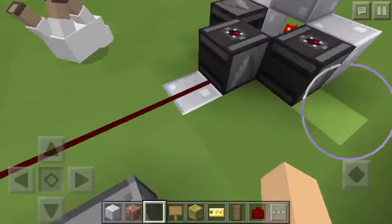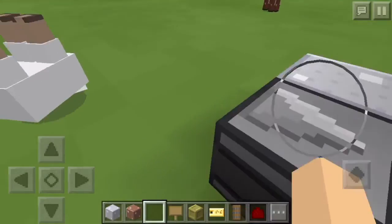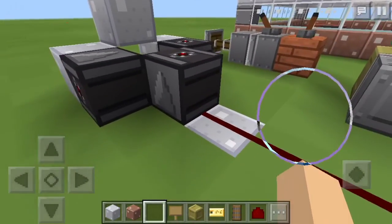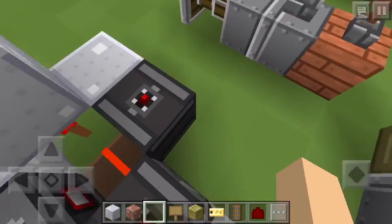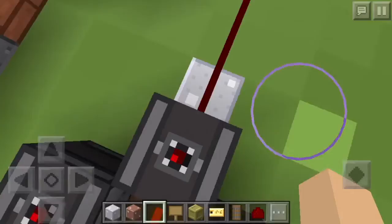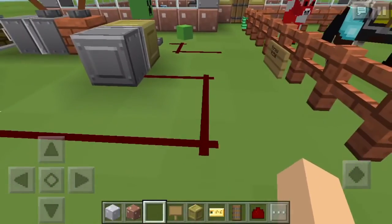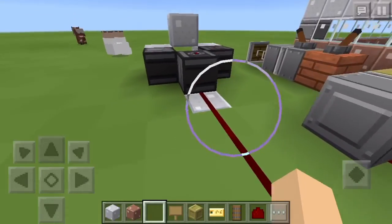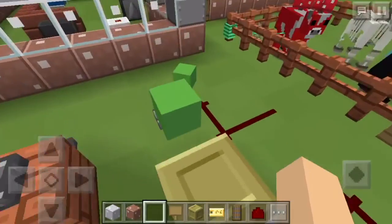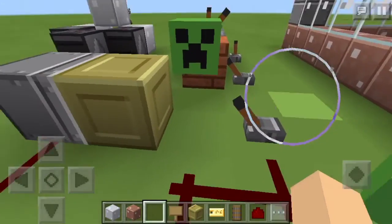I just bought something — I wonder what happens if there's water over it. With the observer, I was thinking maybe if you stand on top of it, because then it'll be seeing me since it's observing, that should transmit a redstone signal. Maybe they just haven't finished it, or I don't know what I'm doing.